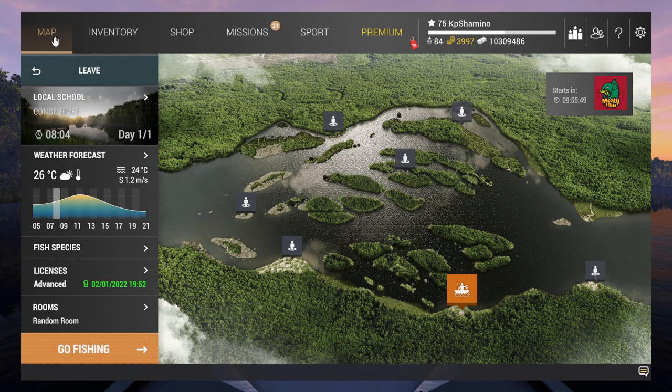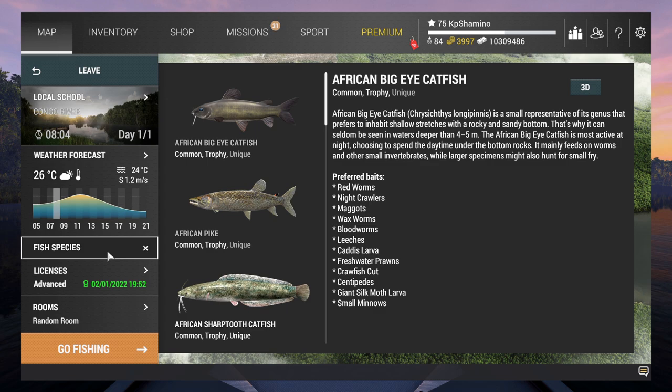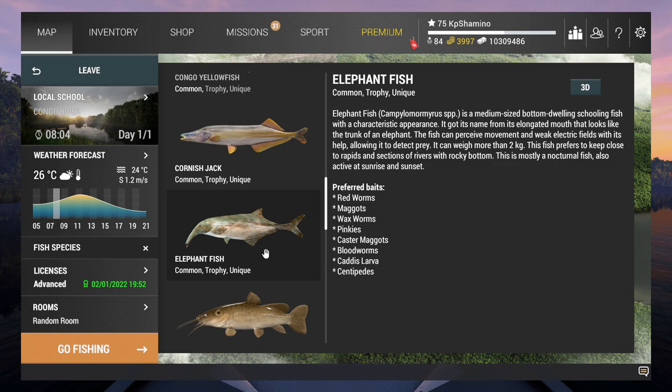First of all, what is very important with fishing is gathering information. That's step number one that I always do. If you come here to fish pieces, you can find a lot of info, and I found a lot of info on the elephant fish. You just need to read it, but most of the time the part at the end is the most important - where he's sitting and when he's feeding. It's not always accurate in this game, but it's always a very nice start. You can see here that he keeps close to rapids and sections of rivers with a rocky bottom, which was a very good indicator for me.